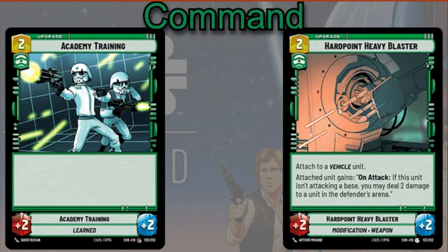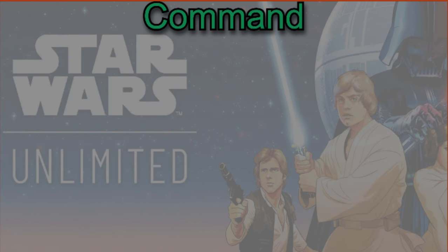We'll talk about a lot of vehicles throughout this video, but in general there are a lot of different vehicles that work well with Thrawn, because vehicles are often the highest cost cards. Having higher cost cards in your deck is actually a benefit in Thrawn, because the higher the cost of cards in your deck, the higher the cost of things you can exhaust on your opponent's side of the field. That's going to be it for the Command aspect.